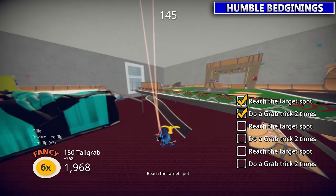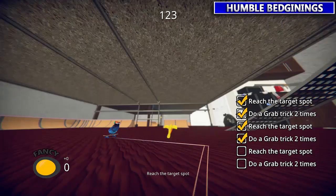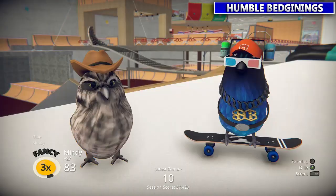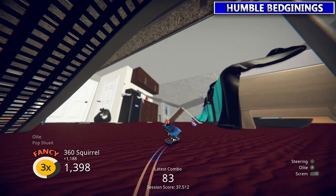Spot number two is going to be over by the window. Again jump, tap B twice, easy. The next spot is going to be on top of the ping pong table — jump, double tap B, bingo. For any grab trick or flip trick all you got to do is double tap the button, or however many times tap it. Really easy to do those tricks.